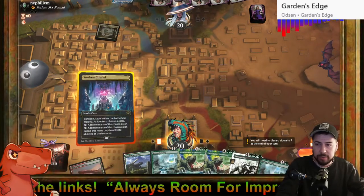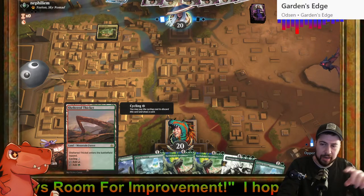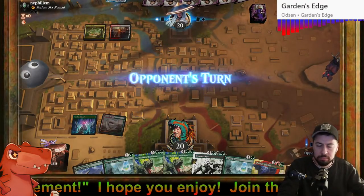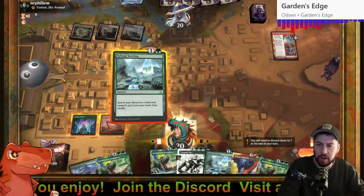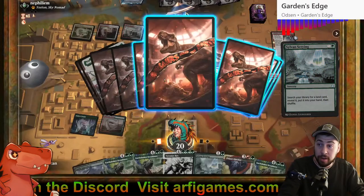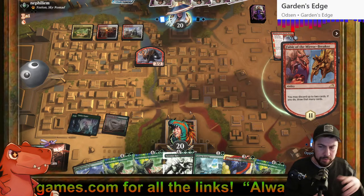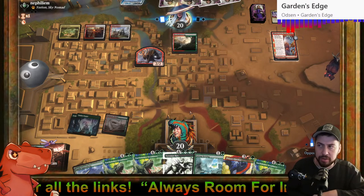Perfect hand — keeping it. The sheltered thicket could have been an extra land. I'm now at 19 lands, up from 18 last night. We need a forest for Castle Garenbrig to enter untapped. Our land for the turn is the second Sunken, then turn four we can make seven for Tyrannix Rex — or Vaultborn Tyrant, whichever makes the most sense. Keeping up aggression.